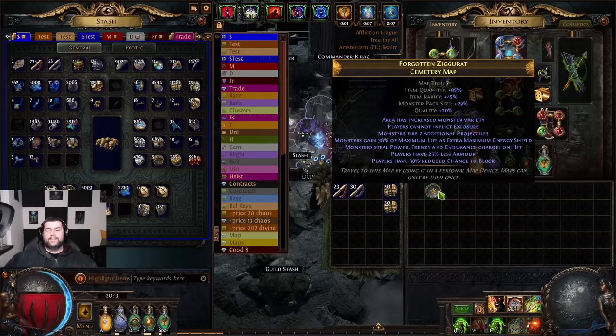I picked up on his strategy, added my own twist, and started mapping. Whenever the Affliction league mechanic gives you enough wisps — especially when you can get the trifecta with around 2k blue, 2k yellow, and 2k purple — you're set for success. You're going to drop so much loot in those maps, it's actually crazy.